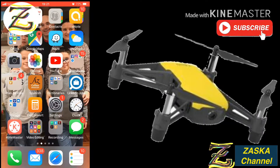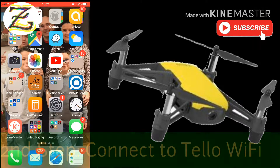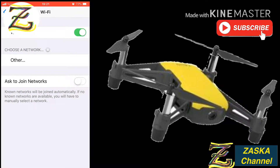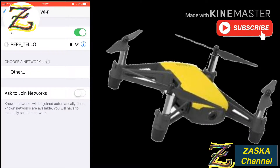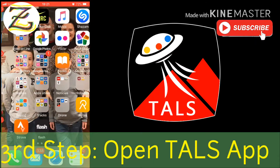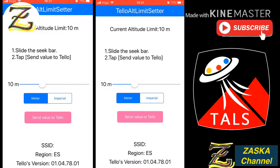Once you've downloaded the app, connect your phone to the TELO's WiFi — not to the TELO app, but to the TELO WiFi. Turn on your TELO, make sure it's emitting. Mine is connected to my TELO — it's called 'Pepe TELO'. Connect to the WiFi, and then open the TALS app. It will detect your current settings — which is set to 10 meters.